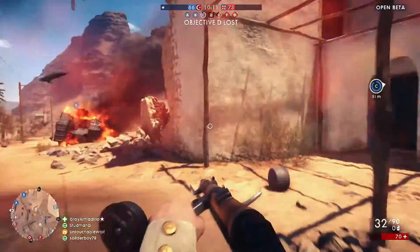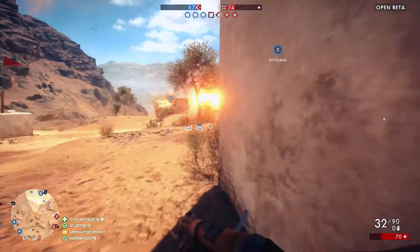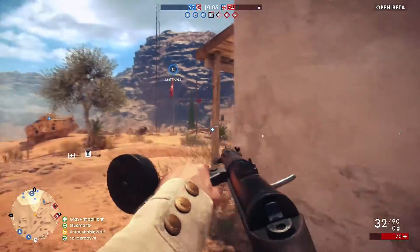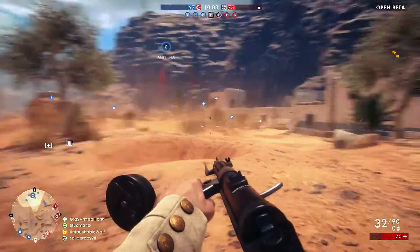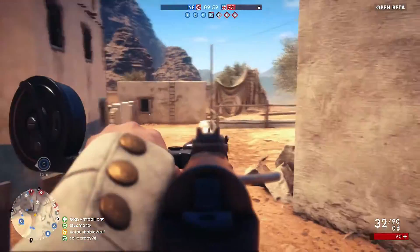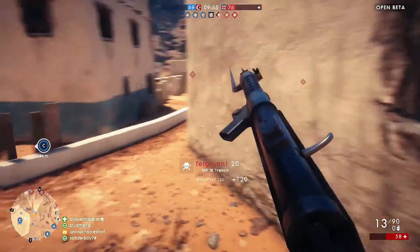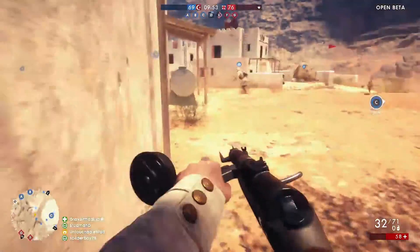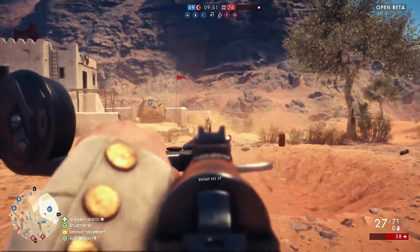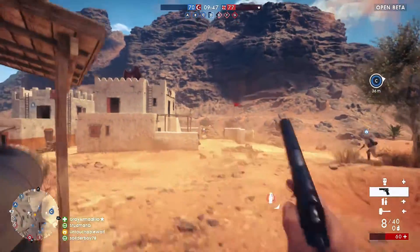In order to play smart, you first have to choose a class you're comfortable with. I'm an assault person so I decided to go with that. You can also choose from the medic, support, and scout. For the assault class you start off using the MP18 Trench, and you can see I go beast mode using it — it is a good gun for close-quarter combat. When using your gun, do not just spray and pray. You want to shoot in bursts, and also don't forget to spot your enemies by pressing RB.